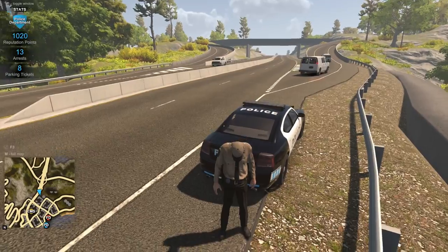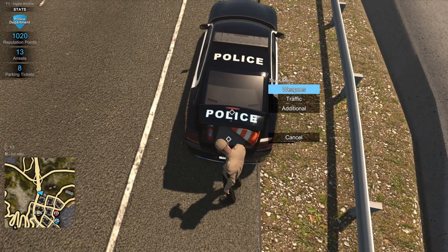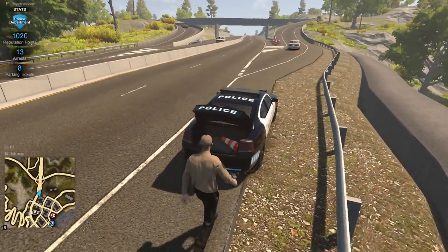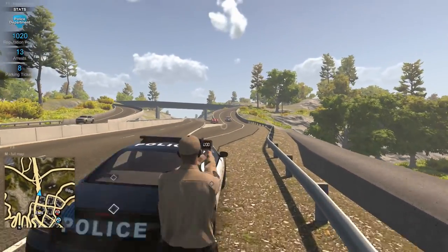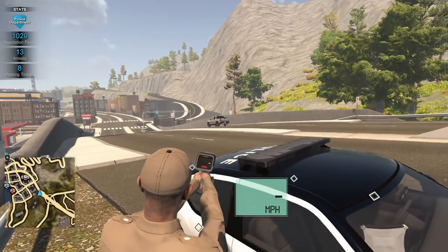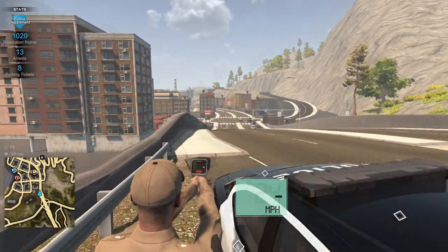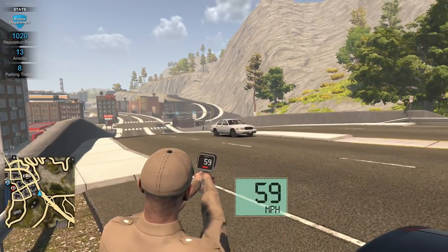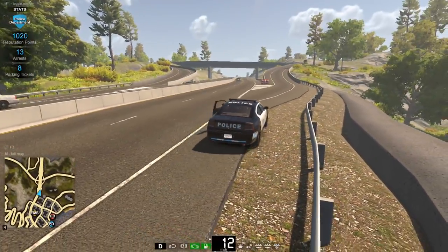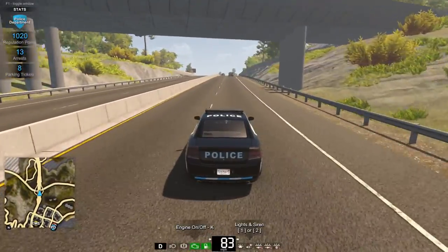Currently we're at a stretch of road that's got a speed limit of 55 miles per hour. We're going to hop in the trunk and pull out the revised speed gun. This has been slightly updated, so if we see anyone going over 55 miles per hour, that's going to be a speeding traffic stop. We caught that Crown Vic going up slightly over 59, so we're going to go ahead and pull him over.